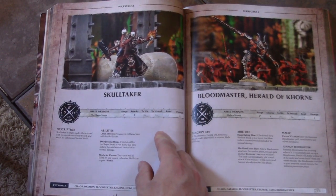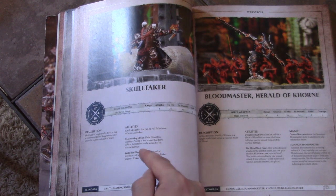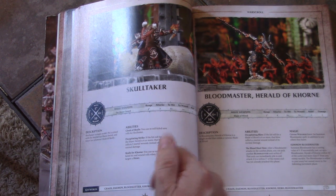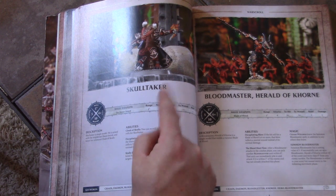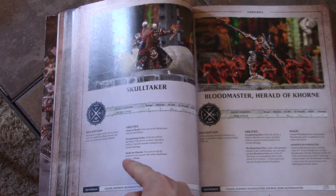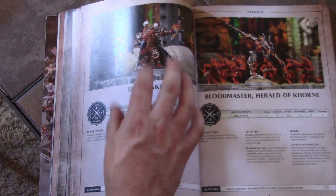Units of guys can stand up against the hero types. Skulltaker has three attacks with a great stat line — three, three, minus-one rend. Decapitating Strike: if the hit roll for Slayer Sword is six or more, the blow inflicts three mortal wounds instead of normal damage. You can reroll failed save rolls for Skulltaker, giving him one of the best saves in the game — a four-up rerollable. Skulls of Khorne: you can reroll all failed hit and wound rolls when Skulltaker targets a hero. This is a perfect model — definitely take this guy.